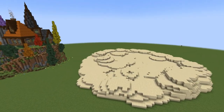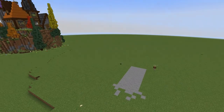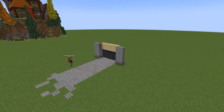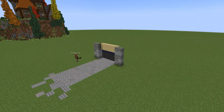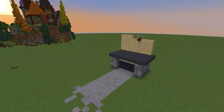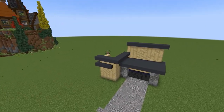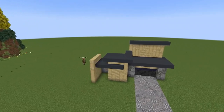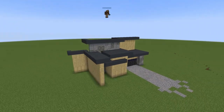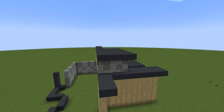For the birch house I decided to do just a big flat area only about one block above the regular terrain. The grass area looks really big right now but I did change it off-camera. I went for a mix of tuff and andesite with the birch, and I wanted to go for a more modern design — the spruce was medieval, the oak was suburban/farm, and the birch is modern.